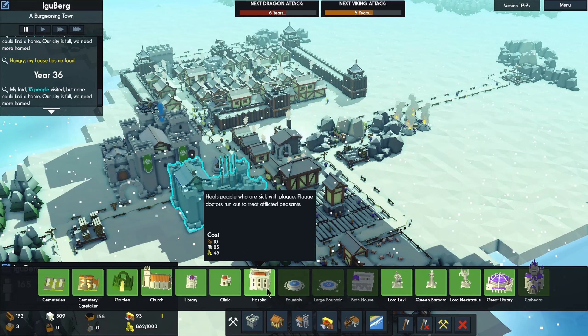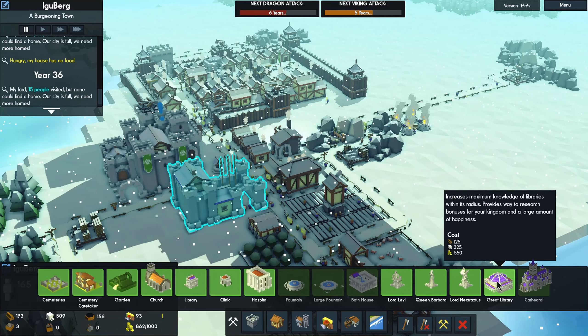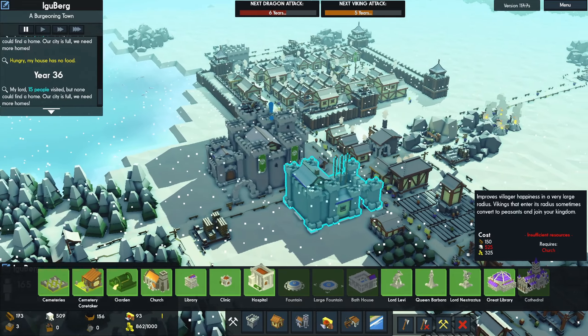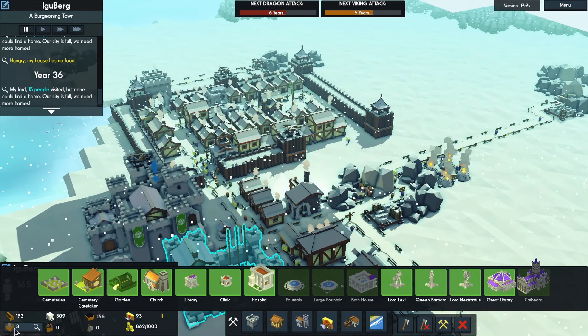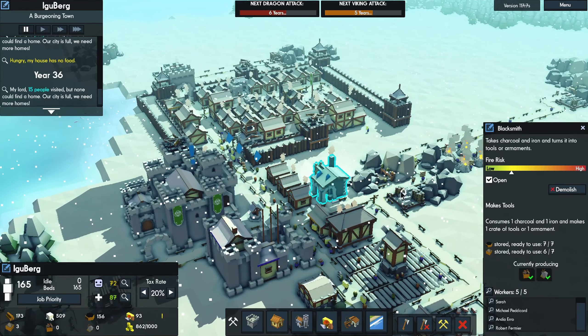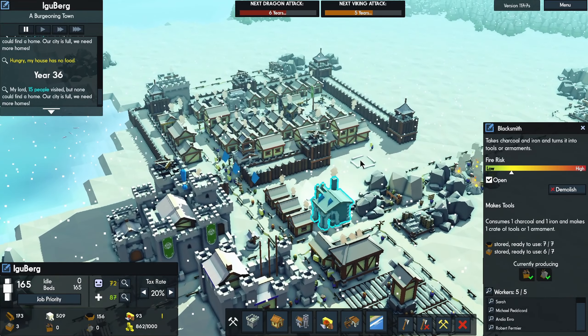A hospital? I could make a hospital, but I wouldn't want it burned down. A fountain? A great library? That's expensive but I could actually make it. Cathedral! I'm short on stone and you have to have a church before you can make a cathedral. I am doing better with wood and I have a ton of stone, doing good with charcoal too. I'm guessing the iron is being consumed but I'm not seeing the armaments or the tools — even though it looks like the blacksmith is doing that, it just doesn't seem to be happening. I'm very confused about it.